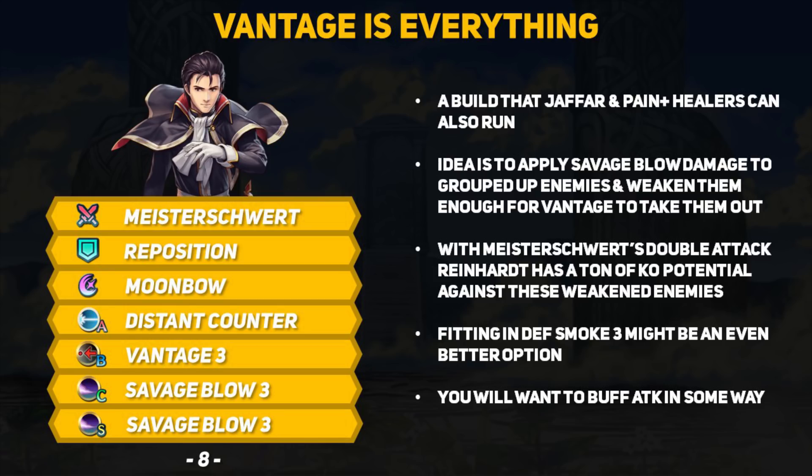Before we end this video, let's talk about one final build using Distant Counter plus Vantage and double Savage Blow skills — similar to what Jafar or Pain-plus-healers can run, just with Close Counter instead. The idea is to let Reinhardt charge into a group of enemies, apply Savage Blow, and then take out everyone using Vantage when he drops low on HP. The Master Sword grants a ton of KO potential against squishies because it always hits twice. With double Savage Blow dropping enemy health by a flat 14 HP, Reinhardt can KO even more. Swapping one Savage Blow for Defense Smoke might be even better, and as always you want to buff up Reinhardt's attack as much as possible. It's a fun build for PvE — particularly Rival Domains or Grand Conquest — but that's about all I'd expect from it.